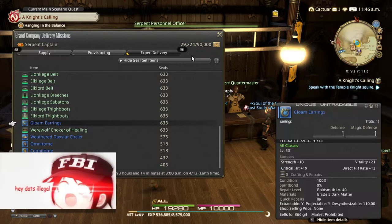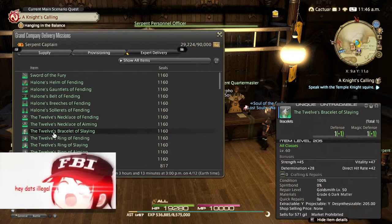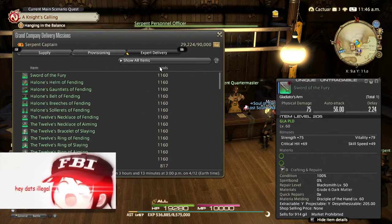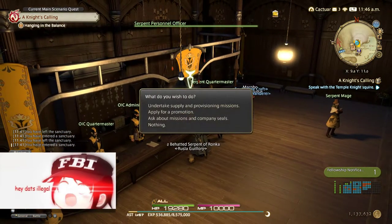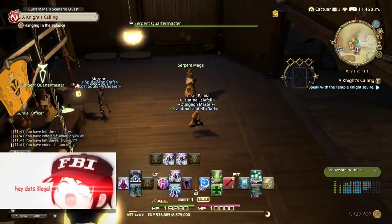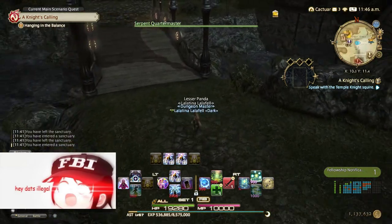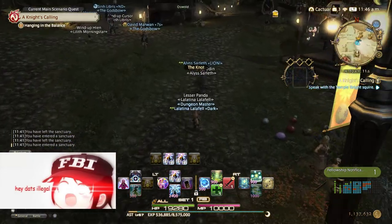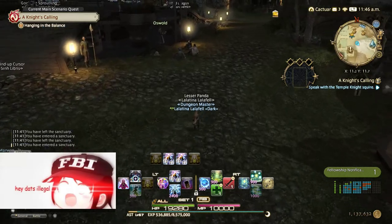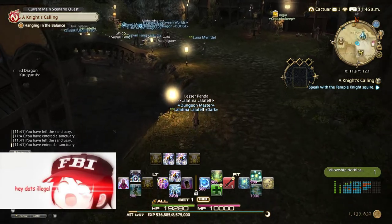This is important: the interface will not default to this setting, but you have to enable it. If you do, you can see all the stuff you're wearing and won't accidentally sell your equipped gear. You have to set it to this filter or else you're going to really shoot yourself in the foot — especially at the end of the game if you've accidentally sold your best-in-slot gear for a job you aren't currently playing.